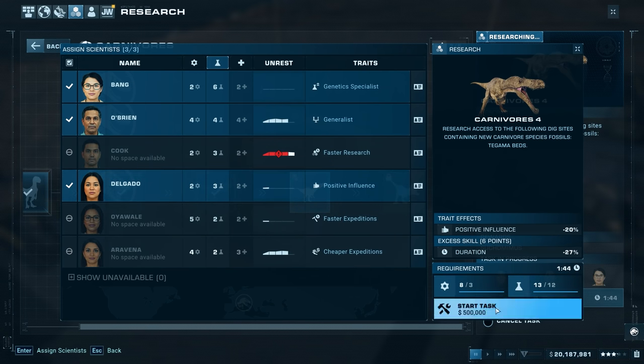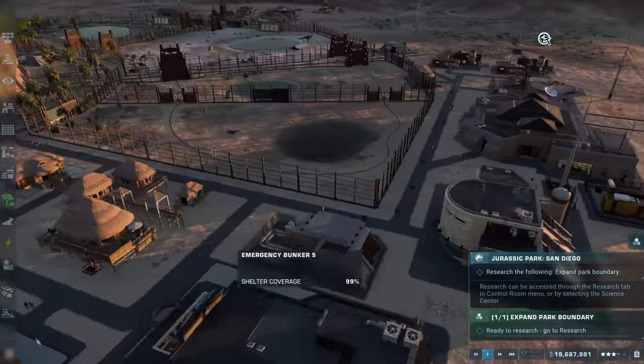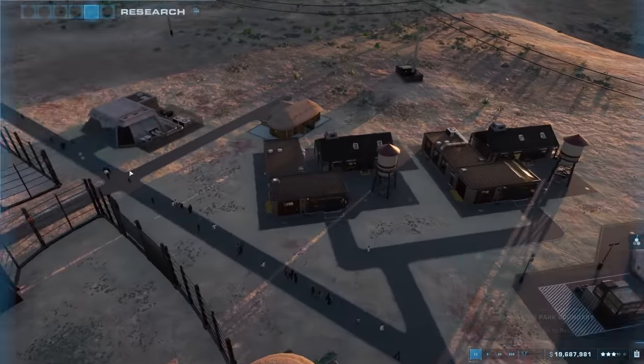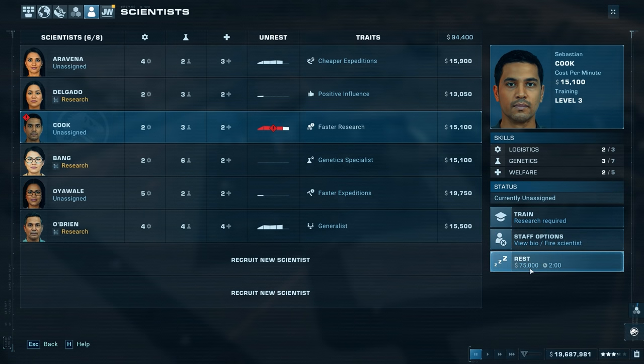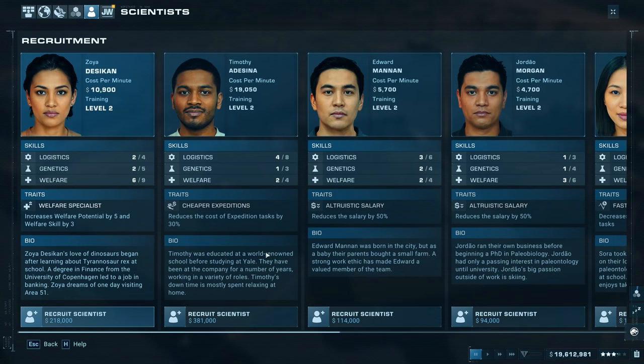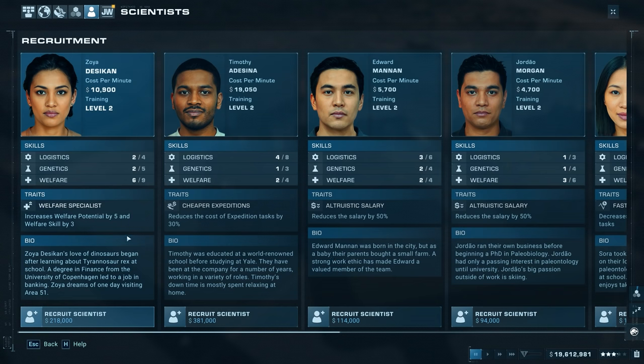We're not going to save any money from cheaper research anymore, which kind of sucks, but at least we're getting a little bit of progress there. We have someone who is unrested, and because we placed down a second staff center last episode, we could hire a couple more scientists. We also got a notification of a new month, so we might want to look at the scientists available now.